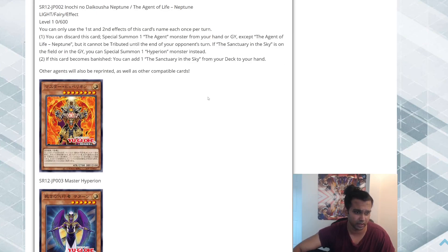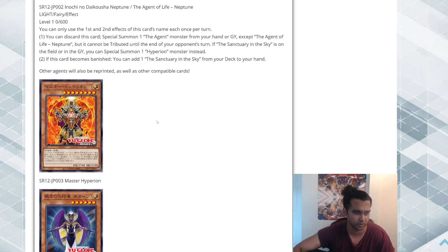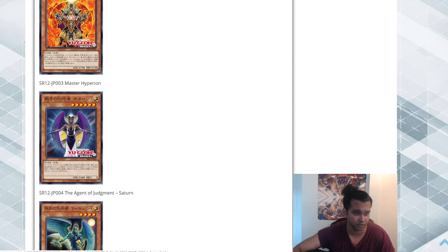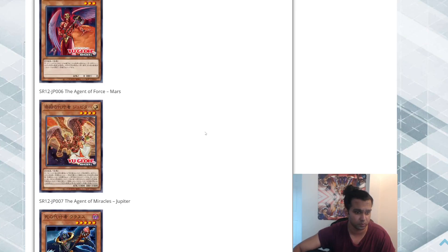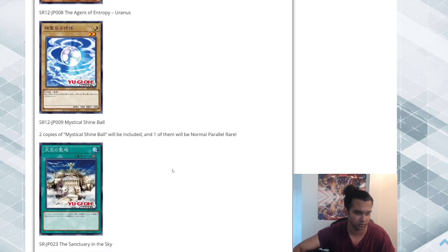Now some of the reprints — we don't have an exact OCG list for the structure deck yet, but these are cards already out: Master Hyperion, the Agent of Judgment — Saturn. I remember these cards — they're older Agent cards. I'm not sure if they'll see play because they're probably very outdated. There's also the Agent of Wisdom — Mercury, the Agent of Force — Mars, Jupiter, Uranus, and Mystic Shine Ball. The Mystic Shine Ball might be part of some combo because there's a Fairy that summons three of them straight from the deck, along with Sanctuary in the Sky.